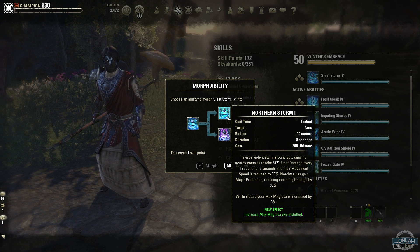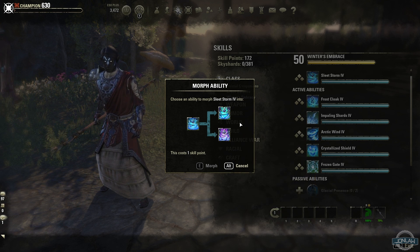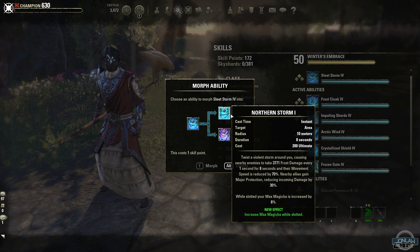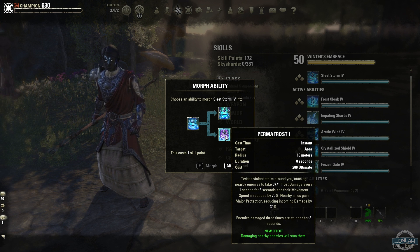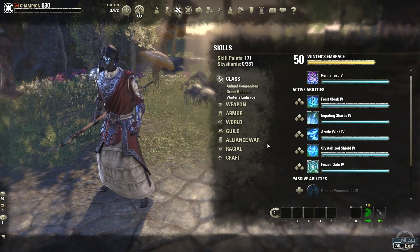When you have Permafrost you gain max magicka while slotted, which is pretty interesting. Northern Storm stuns damaging nearby enemies, which is also good. I think both morphs are very solid. Max magicka if you're using some sort of pet build might be better because some pets scale off magic damage. With Necropotence, that might be very good. If you're not using pets, then damaging nearby enemies and stunning them — it really just depends what you're doing.